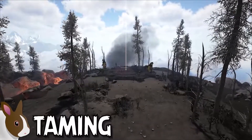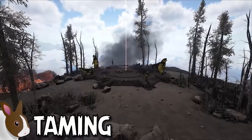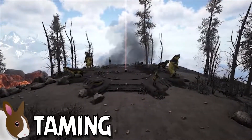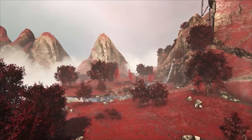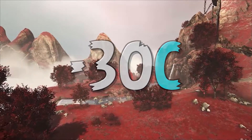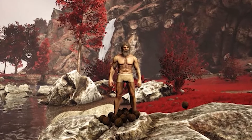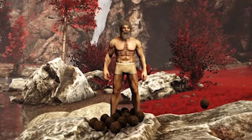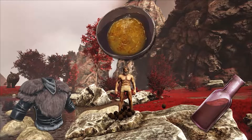Normally at this point in the video I would dive into the taming process of the creature, but given that the Fenrir technically has no taming process, I'll instead talk a little bit about the boss encounter. The boss fight takes place in a very small, blistering cold environment, with temperatures reaching as low as negative 30 degrees Celsius. Even with 110 Fortitude, my survivor was constantly struggling from the harsh temperatures, so insulated clothing and medical brews are highly recommended for all tiers of the encounter.